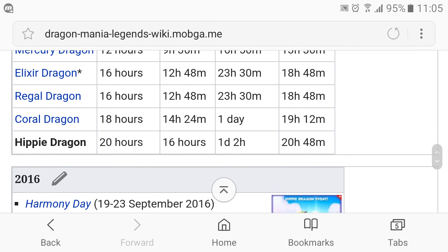The hatching timer for this dragon is 1 day and 2 hours, or 20 hours and 48 minutes for VIP users.